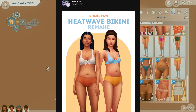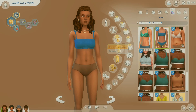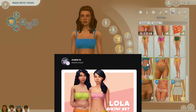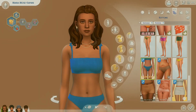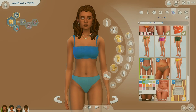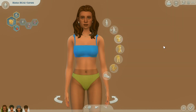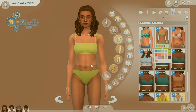This next CC bathing suit is called the Heatwave Bikini — it's a remake and I love it. It's simple and goes with a lot of different swatches. This next one is called the Lola Bathing Suit by the same creator — so cute. I love how it has ties at the top on both shoulders. It's simple with a nice cohesive color palette and you can pair the tops and bottoms with different colors.